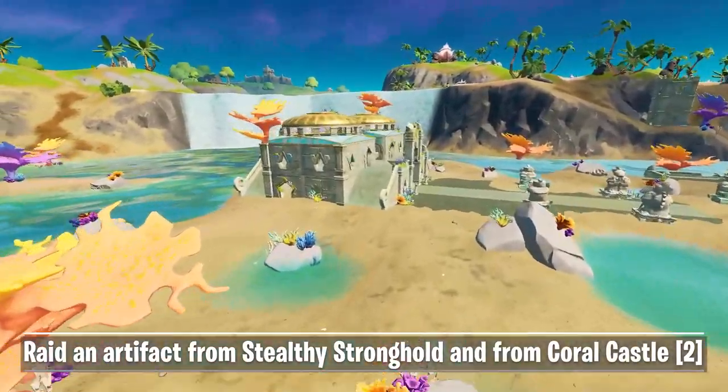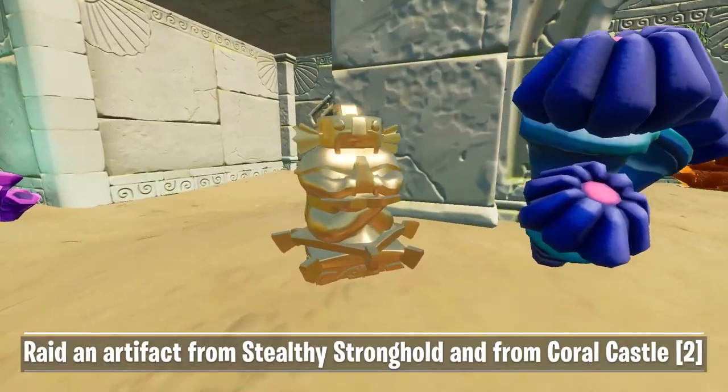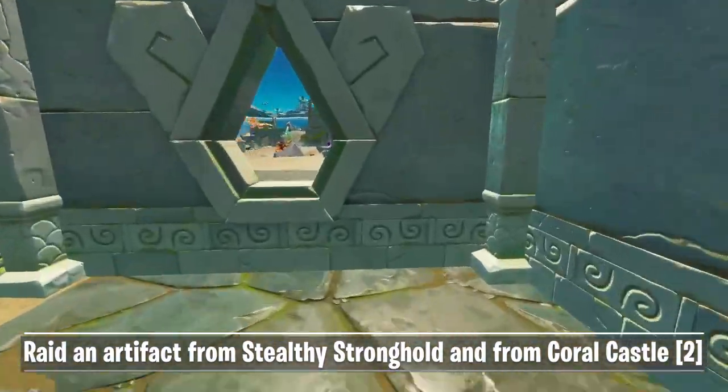Go to the building closest to Sweaty Sands with two golden roofs. You will be able to find the first artifact at ground level. There are two openings from the side of the building. Interact with the object to raid it.